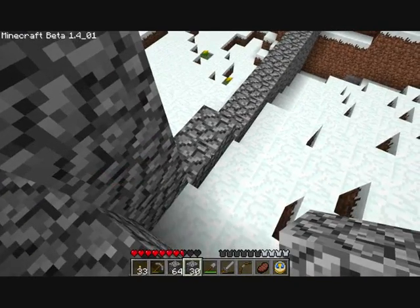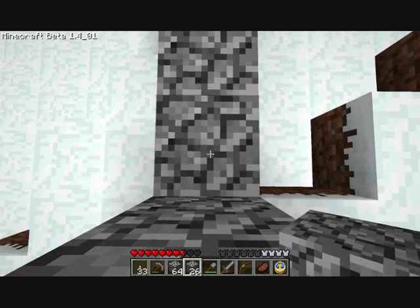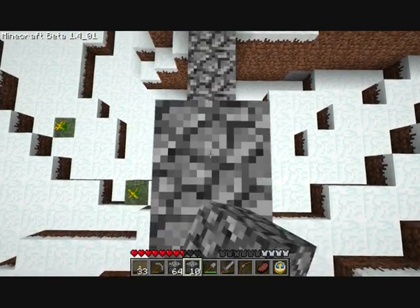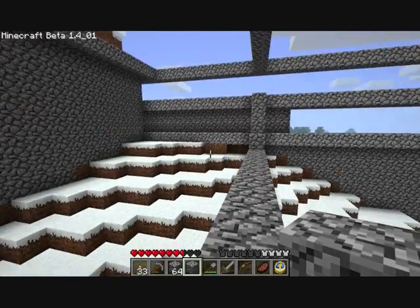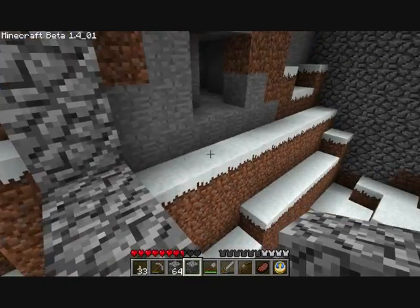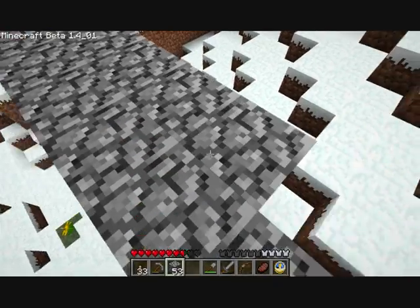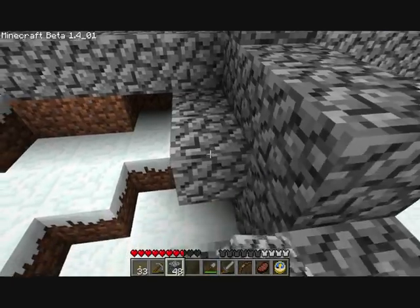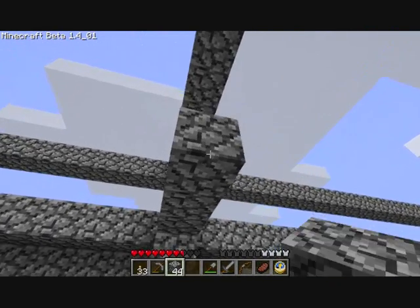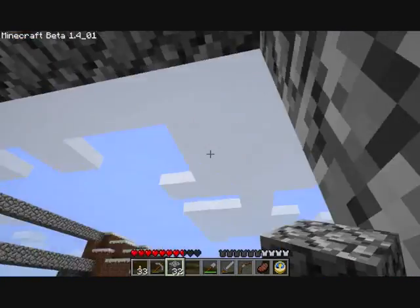I'm going to start filling stuff in randomly — go over the old faithful technique. So if I can kind of enclose this, then I can use that as a dwelling as well. So this is one floor — may as well indicate that this is a floor. Now I can kind of fill this in. So that's a second floor. I'm going to be fairly sizable, because I did have plans to actually extend it further than this framework I've already set out.